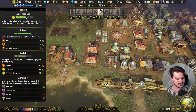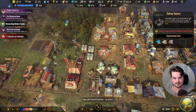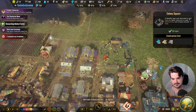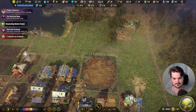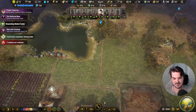People are still really unhappy. Maybe I'll build the thing that does festivals — where was it? Of course it's massive. There you go. We'll just surround it and I'll probably end up deleting this road here.